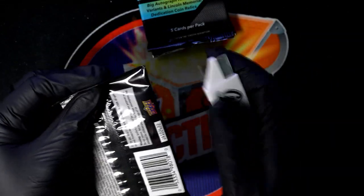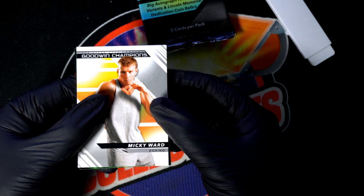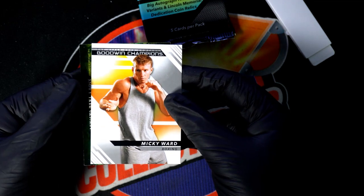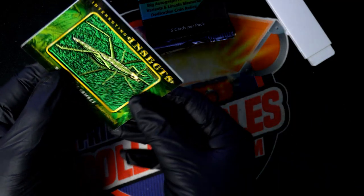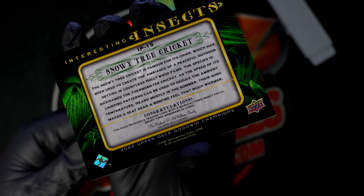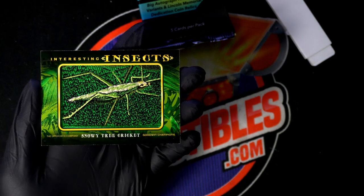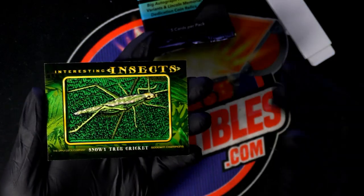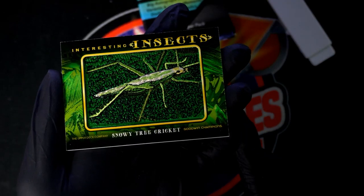Oh, this one feels thick too. Wait a second — most of the time you can't tell because of the dummy cards, but this is something right here. What is this? A Snowy Tree Cricket. I wonder what tier this is. Congratulations, Arturo — Snowy Tree Cricket, IP15. I don't think that's one of the higher tiers, but immediately following your pack rips, I'm going to reference this and identify the tier. Nice Cricket, bro.